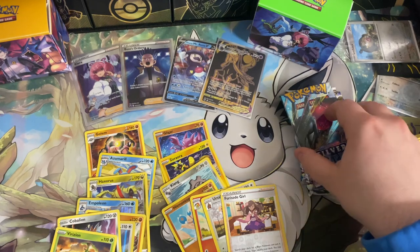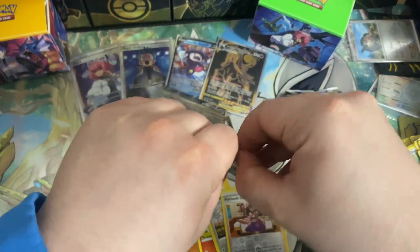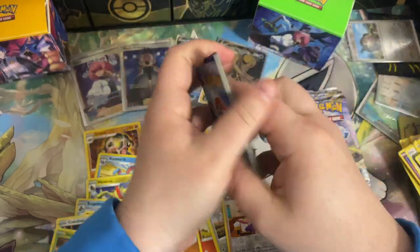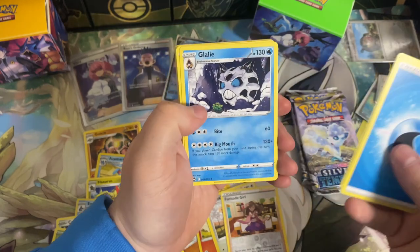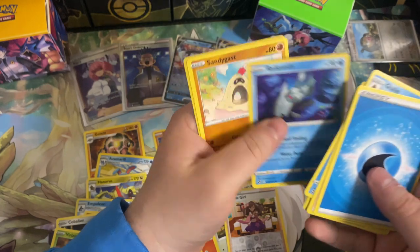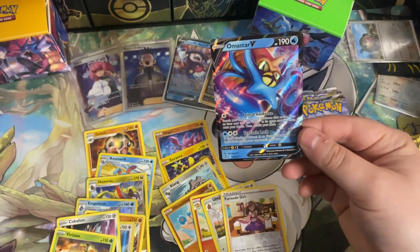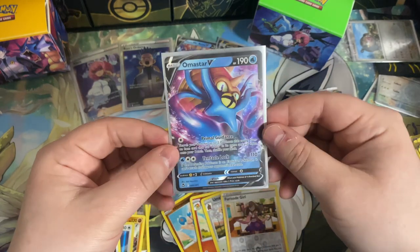Are we going to get all three of those guys in one shot here? That'd be pretty cool. Hopefully we get some good pulls from Silver Tempest. That Lugia was really nice — haven't pulled on those yet. Candace, Glalie, Unidentified Fossil, Petlil, Tokatomaru, Hawlucha, Relicanth, Sandy Gassed, Fungus — going into that Amastar V. Very cool. Get a sleeve on that Amastar. Very nice.